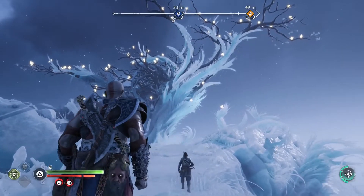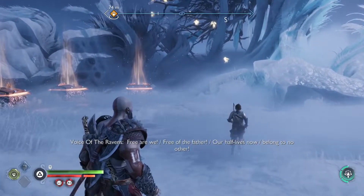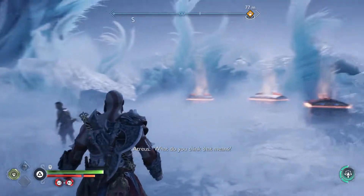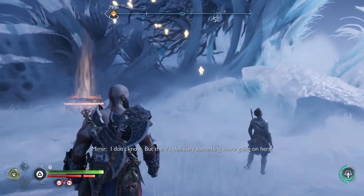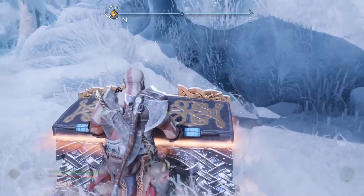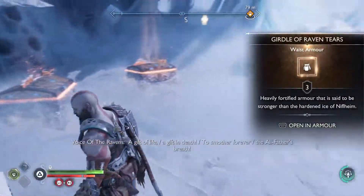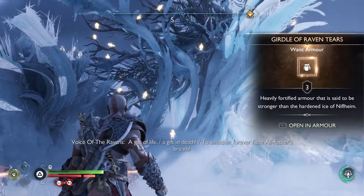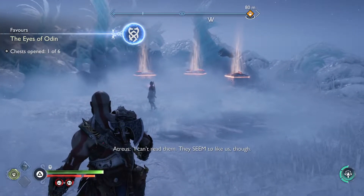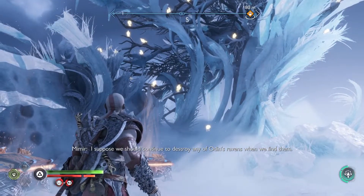Wait, are those Odin's Ravens - the ones we've been destroying all this time? So it would seem. The ravens say: 'Are we free of the father? Our half-wise man belongs to no other.' What do you think that means? I don't know, but there's definitely something more going on here. One hopes. I suppose we should continue to destroy any of Odin's Ravens when we find them.